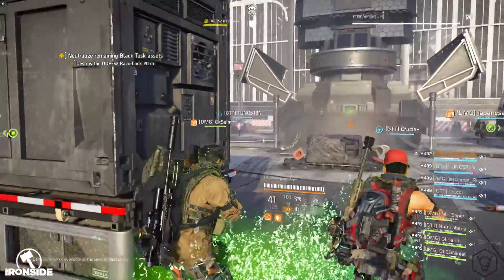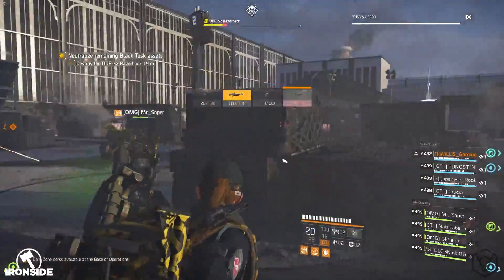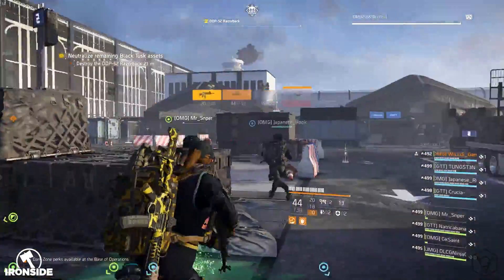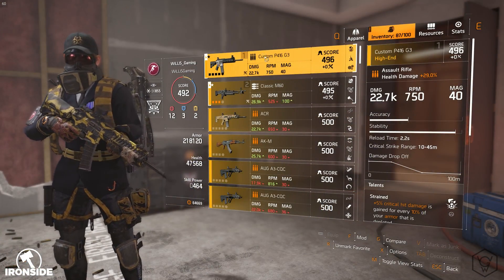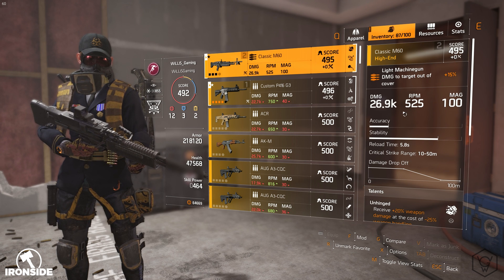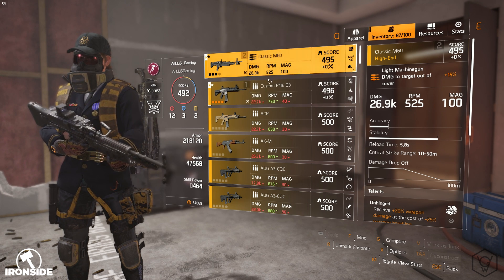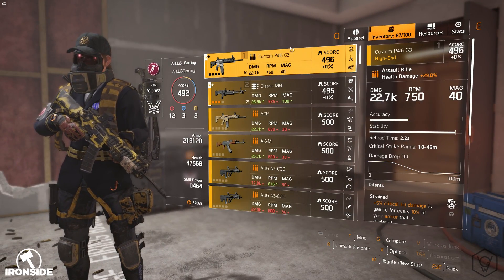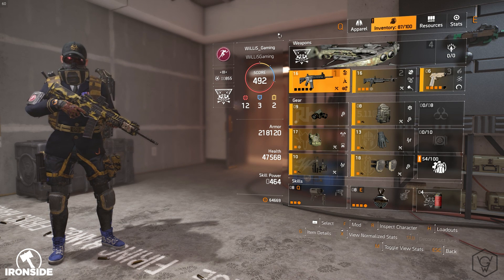Using an LMG for any type of damage in the raid is insane — you do so much sustained damage. I'm running the classic M60 with 26.9k damage, 100 in the mag, Unhinged, 15% accuracy, and weapon swap speed increased by 10%. This is primarily my main weapon for DPS in the raid. For boss damage — Boomer, Buddy and Lucy, and shooting panels on the last boss — the LMG is by far the best weapon. The P416 is better for quick burst damage.